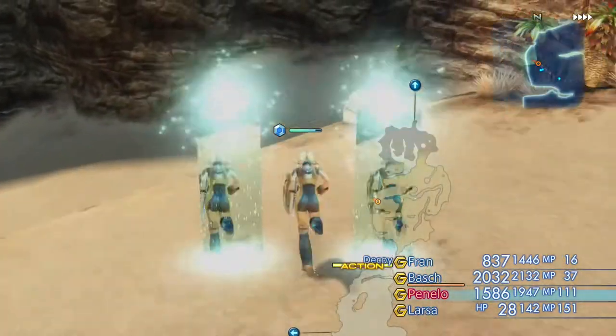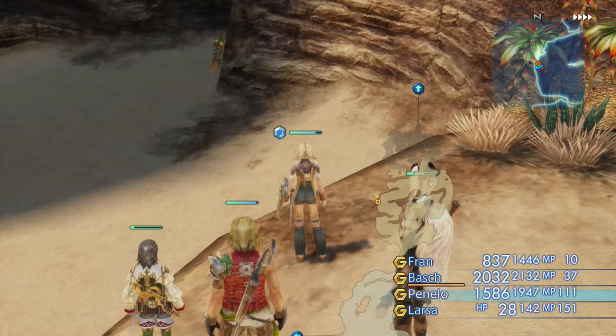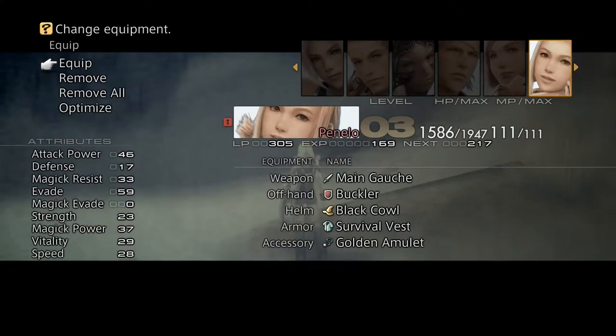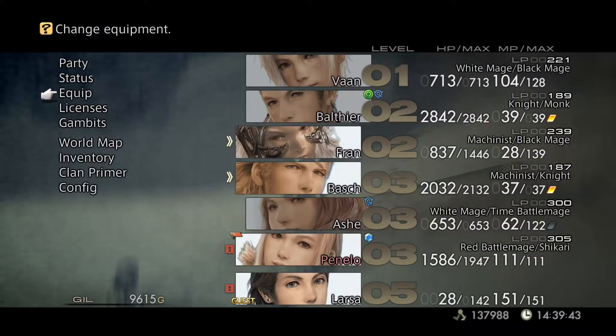This chest up here can actually contain a Dragon Shield, and this is the second most exciting treasure I want us to grab from this area. It's probably one of the best tanking shields you can get at this stage in the game. There we go — Dragon Shield. We're going to equip that onto Penelo right now. It requires Shield 4 but has 23 points of evade, so she now has 73 evade total, making her a very strong tank — mainly because of this Dragon Shield and the Main Gauche we farmed earlier. I'm going to grab another one for a second tank, Balthier.